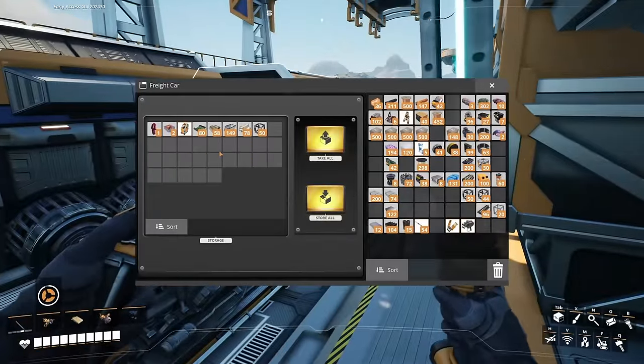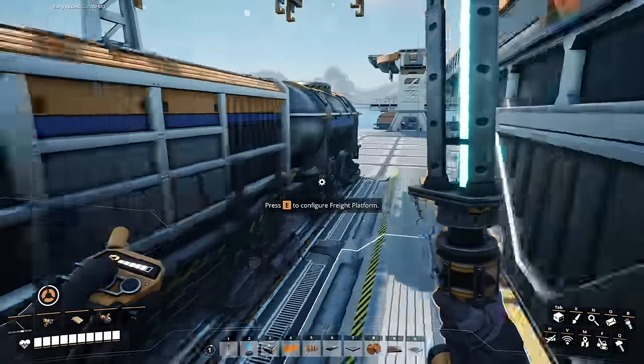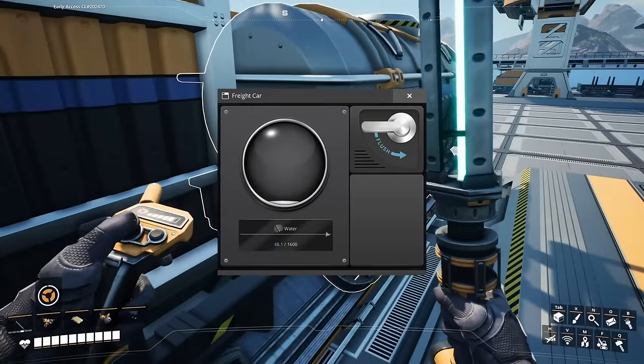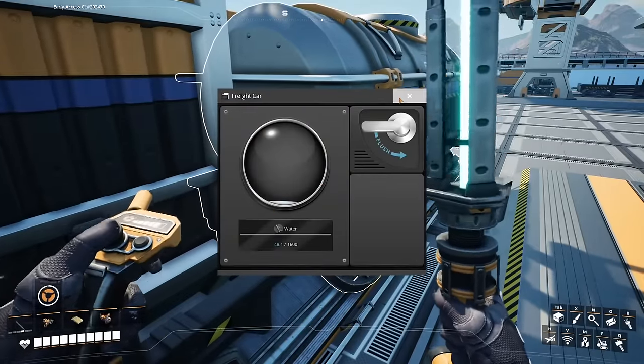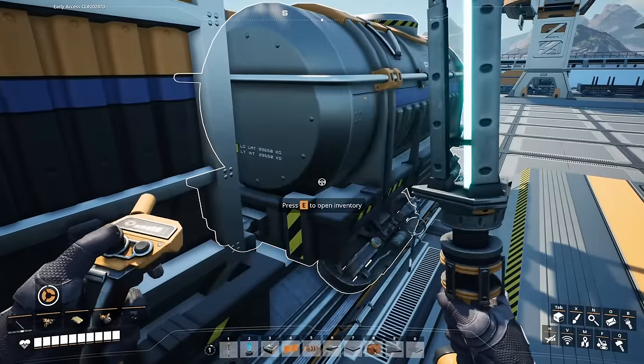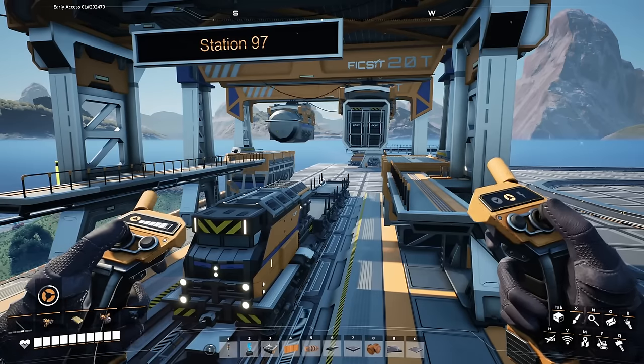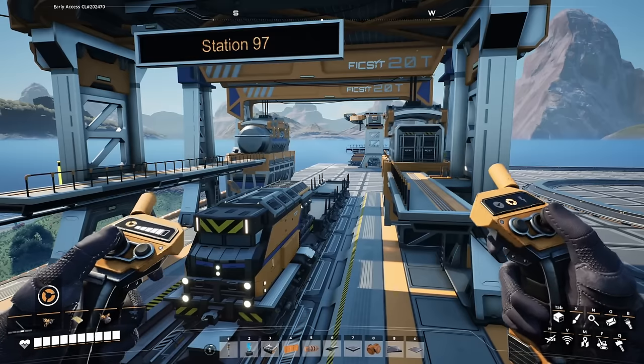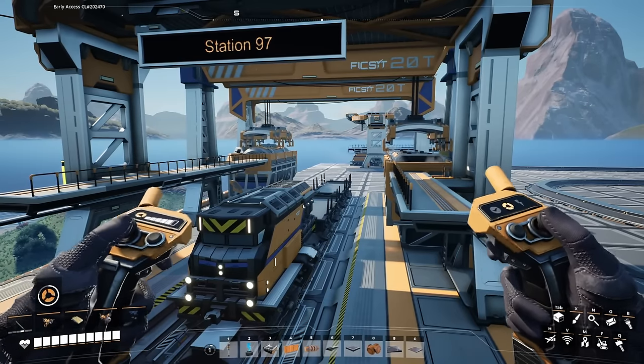A single freight car can carry either a combination of dry goods or a single type of fluid — but not both at the same time. Dry goods can only be loaded and unloaded at a freight platform, and fluids only at a fluid freight platform. You can't load a fluid from a fluid freight platform onto a freight car and then try to unload it at a dry goods freight platform — for obvious reasons, it won't work.